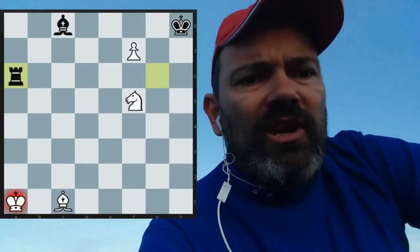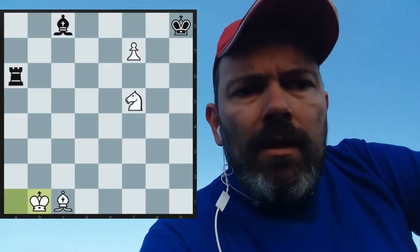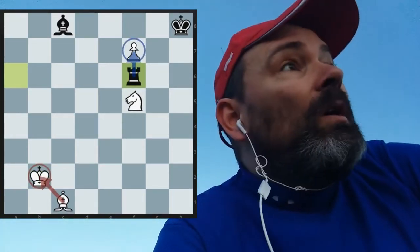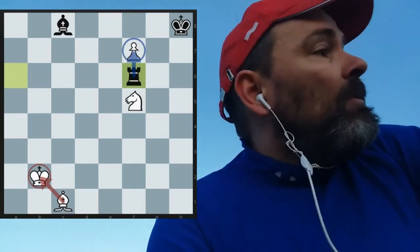Rook a6 — only move. Give a check. Now the onus is on white: what to do? Play king b1. Bishop takes f5, check — winning the knight, and now the king can help. King b2. Rook back to f6. And now the move that we had previously, bishop b2, is unavailable because of the king. So black wins.